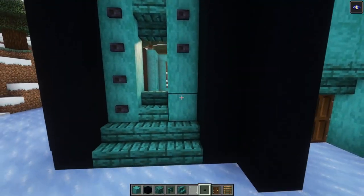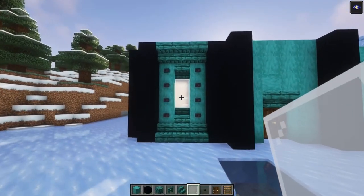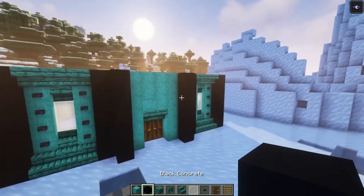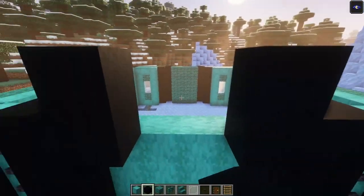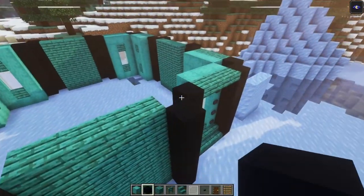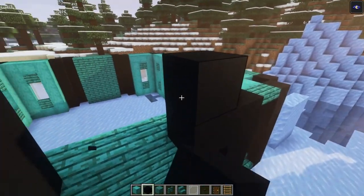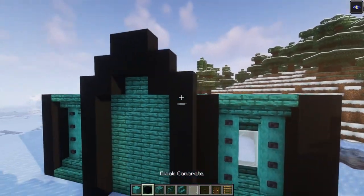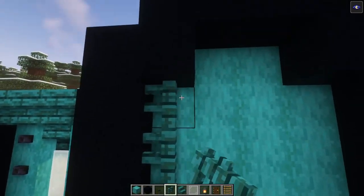The basic decoration for the windows looks like this — that is the basic decoration for each one. Once you've got each window done, we're going to build in four arch shapes in total, just like this. We're going to do the same thing on each one: go up one block, then go in and up. Here we go, this is what it should look like.